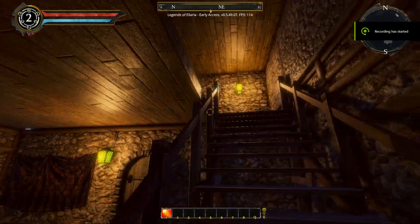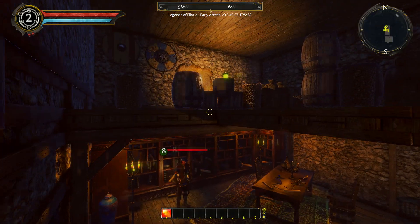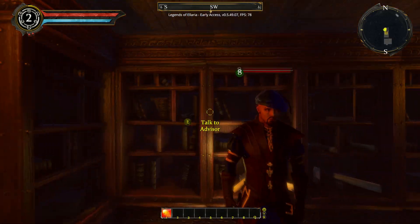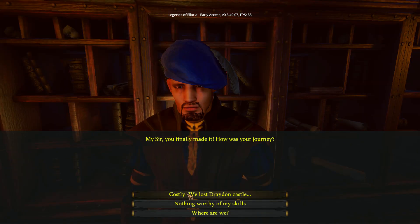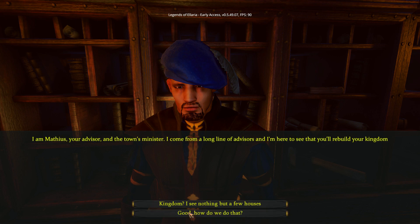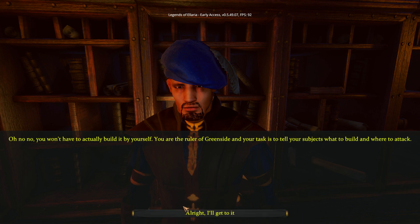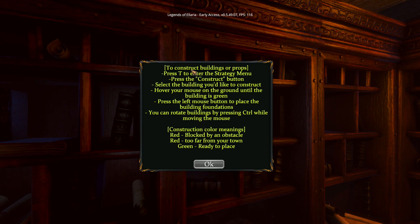We are now inside our city hall, and as you can see it's very pretty still, but there are some clipping issues. Let's talk to our city advisor and see what he has to tell us. If you want to read through this, you can pause the video at any time. He pretty much tells you what you can do around the city, all the things you can build, and all that. This is basically like your second tutorial, but for city building.